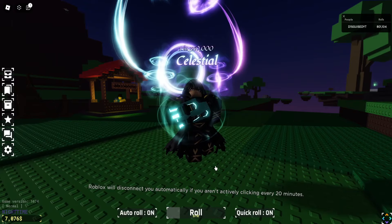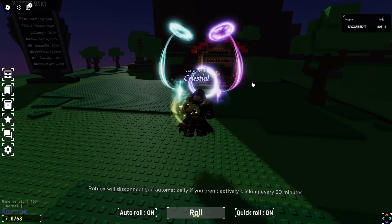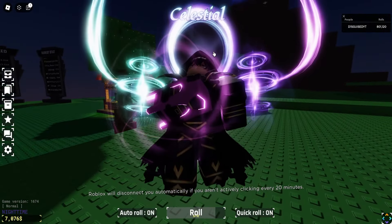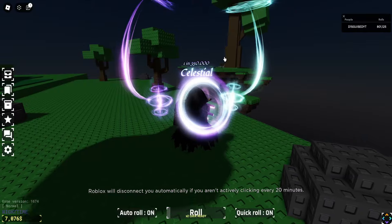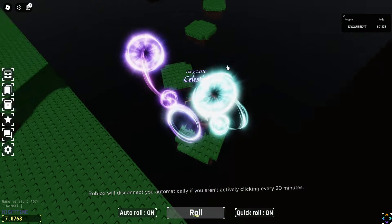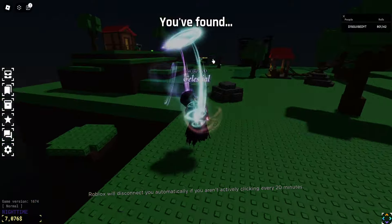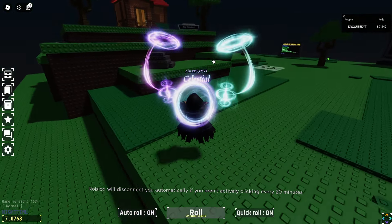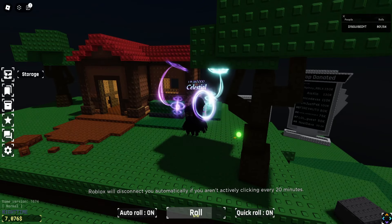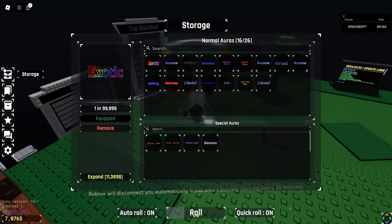Then we're going to move on to Celestial, which is one in 350k. It's really clean, the music is really nice on it. The only thing I kind of dislike is that when you do this parkour, you sometimes bump up slightly. Another thing that's also a bit annoying about Celestial is when you try to pick up items, the hitbox is way smaller — I reach farther with Exotic. But it is still a really nice aura.